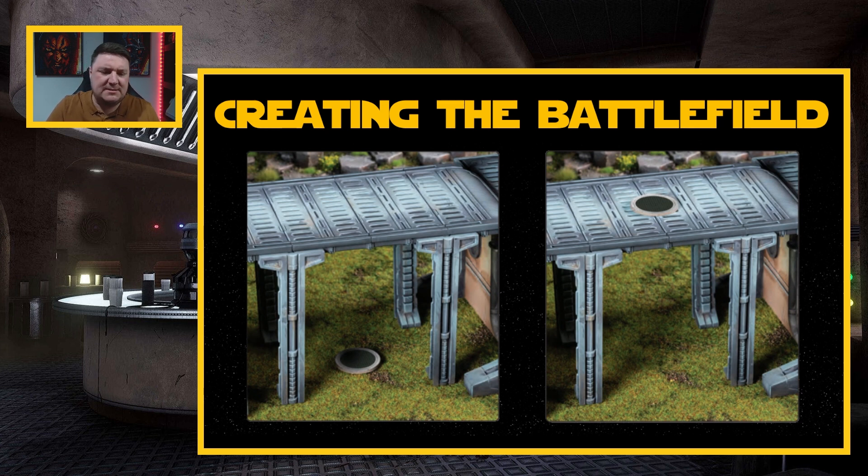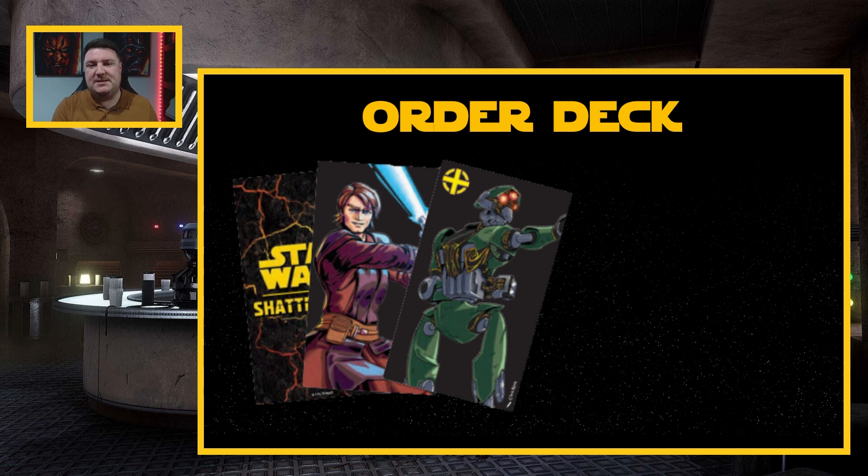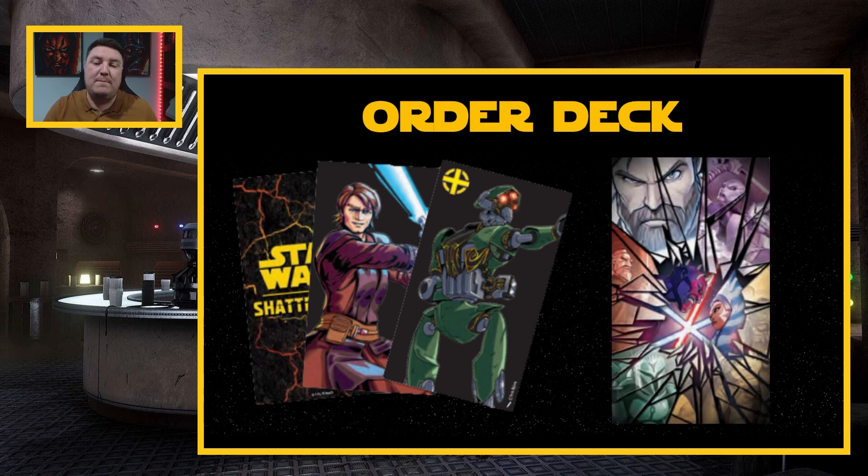Now we need to do all the extra setup before the first turn. First, take the order deck and give it a good shuffle. Every unit we bring comes with a corresponding order card — one for each primary, one for each secondary, one for each support unit, remembering that even if a support unit has two characters, it's still only one card. And of course, the all-important Shatterpoint card, giving us seven cards in total. Give them a shuffle and put them face down — that is our order deck.